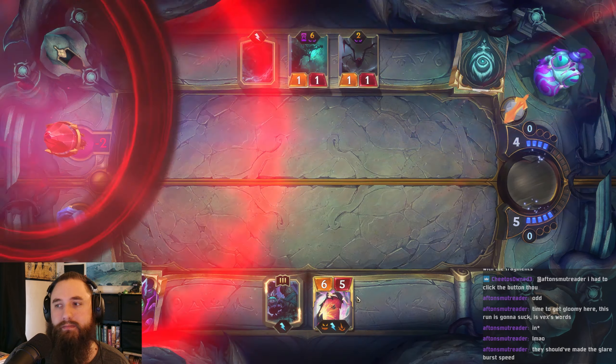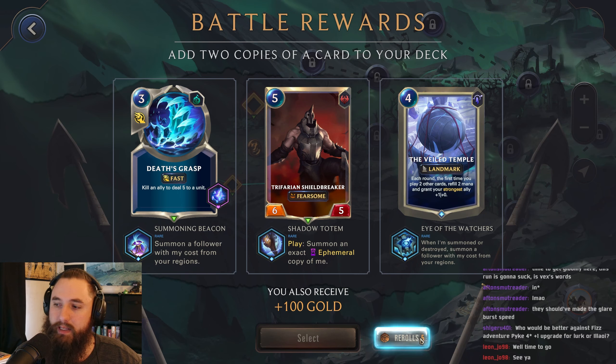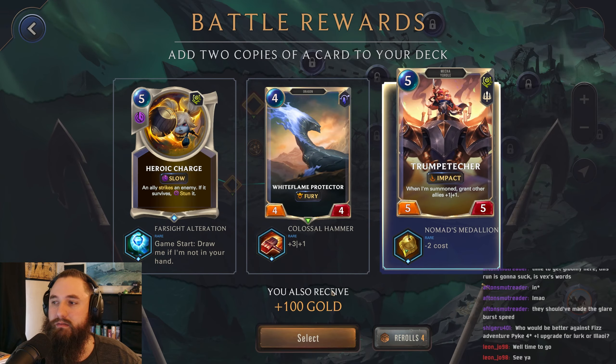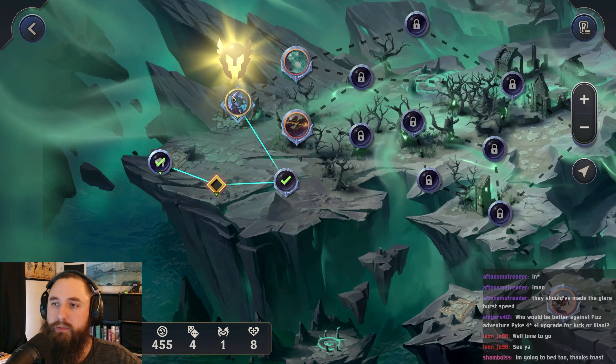GG. We normally don't have enough units to actually make this worthwhile. Let's do one reroll — ally strikes an enemy, stun it. Three-cost Trumpeter, sure. Let's go ahead and look for a support champion.